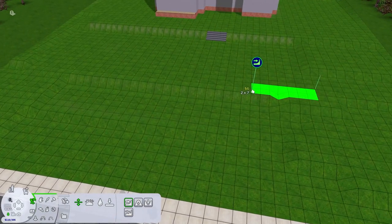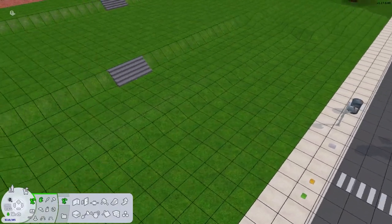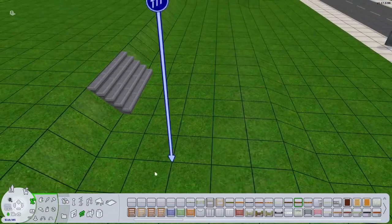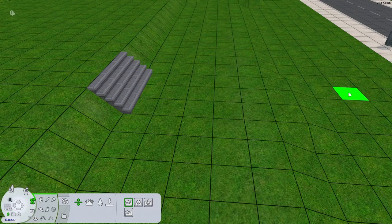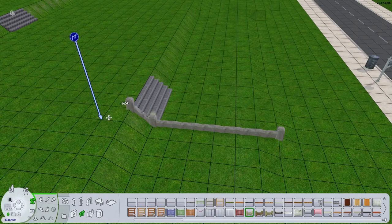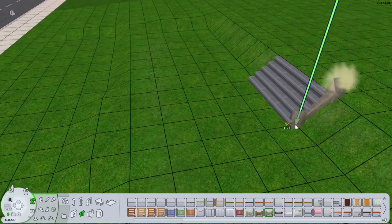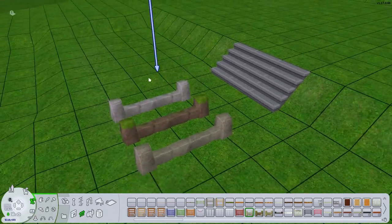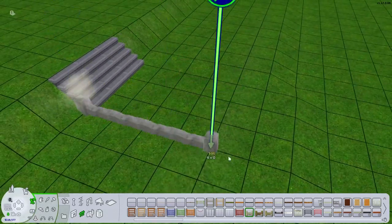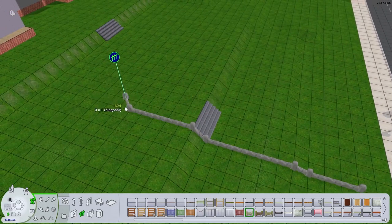I kind of started out and did skip a lot of it, but I was working on the terrain. The terrain is very strange in this lot and I'm noticing it in a lot of Veronaville lots, at least on the Cap side. I think it's supposed to be very hilly on purpose. So I did try to keep some of that but also even it out a little to be more manageable for decorating, and also just to have more of a lawn.